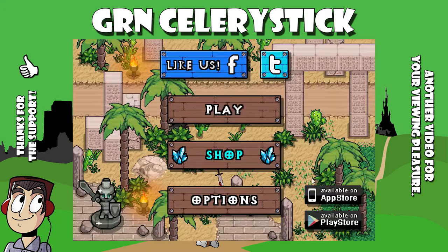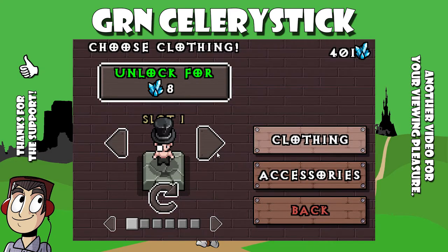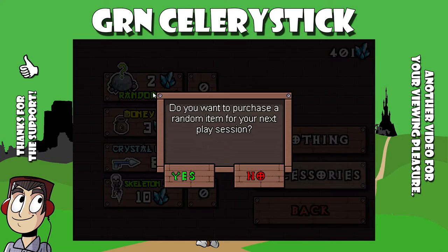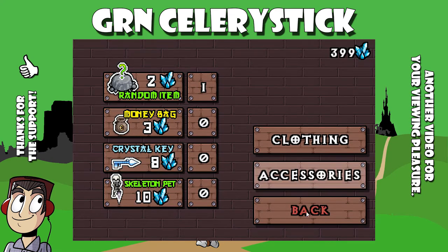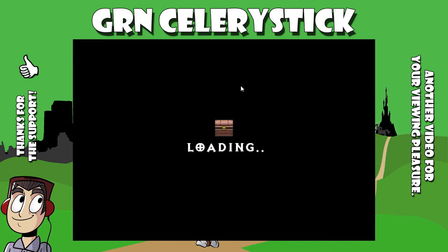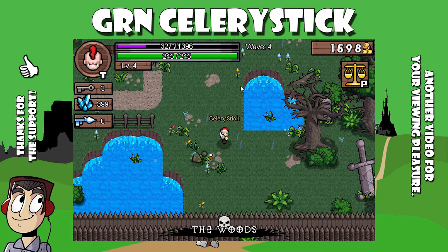Let's try saving and exiting for a second. If we go to the shop, what kind of cool stuff can we get? We got some pretty cool outfits we can buy — the bunny's kind of cool, 3D glasses, jack-o'-lantern. What about accessories? Randomiting money bag? Crystal key skeleton pet? We even earned one. Let's grab a random item — okay, we got a random item. Who knows what it's going to be? Let's go back and play. What was our random item? I don't even know.